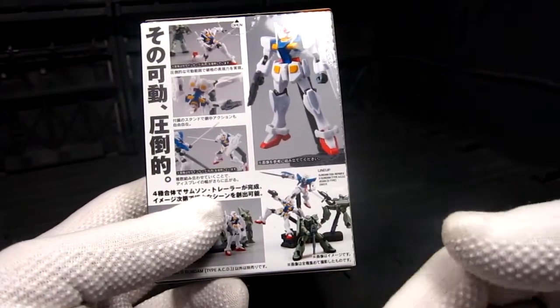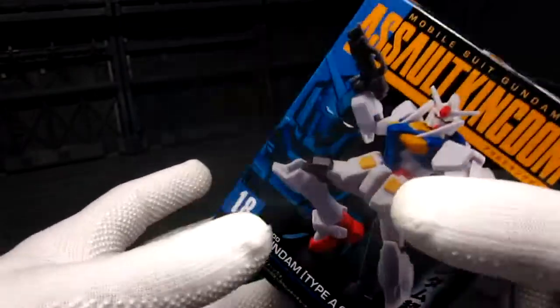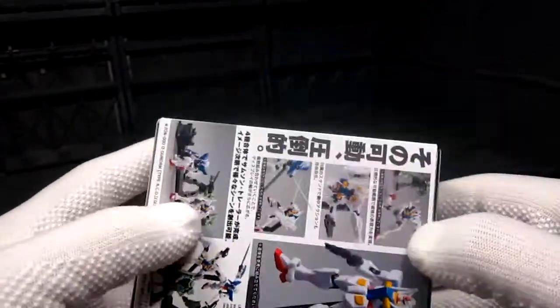In volume five you're going to get the Exia, O Gundam, Zaku, and the Dragon. They're pretty cool. So let's open it up.